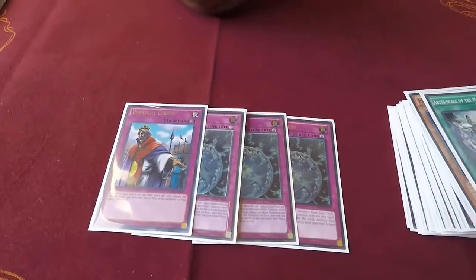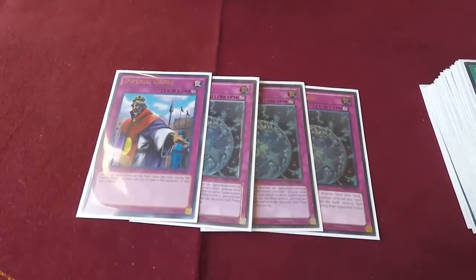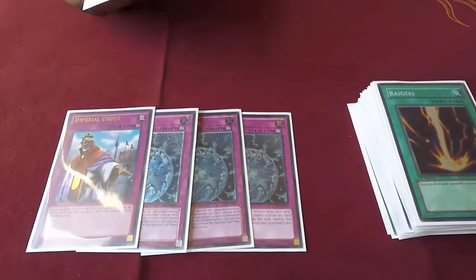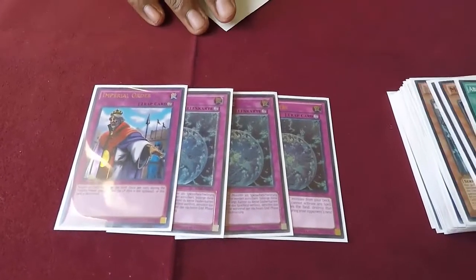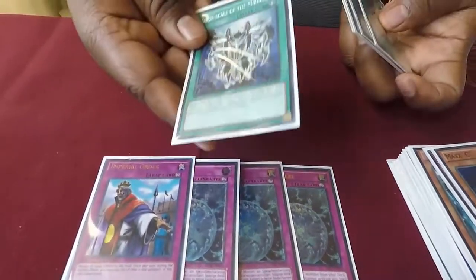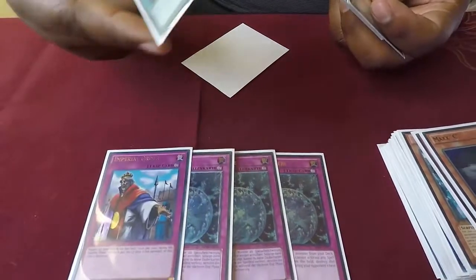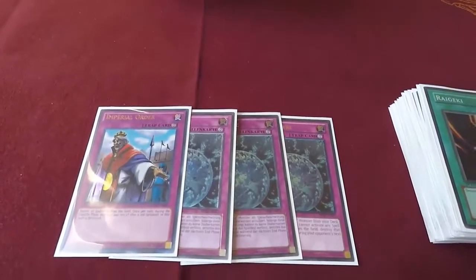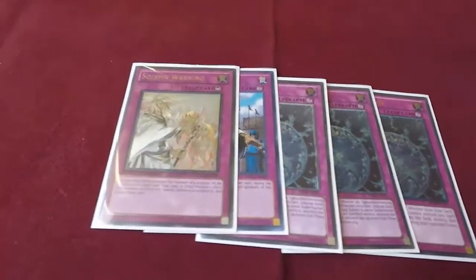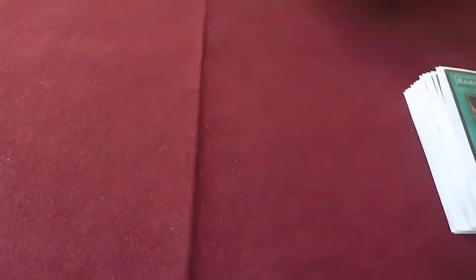The spell card is basically a small version of Solemn Order, so why not? The difference is the spell only negates the first mandatory effect. But it's not only that - it's not just negating the activation. It negates the effect of a spell on the field too. So even if Diagram is on the board, it'll negate the effect of the card. And for the last card - one Solemn Warning. Outs everything. That's it for the main deck, that's 40 cards.